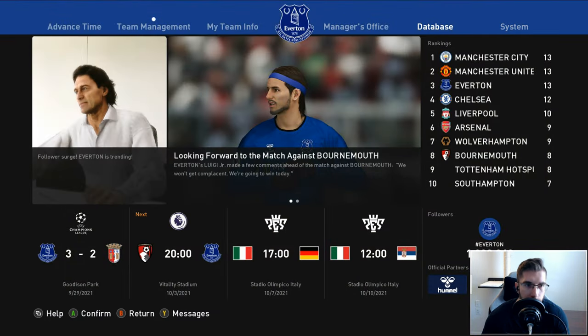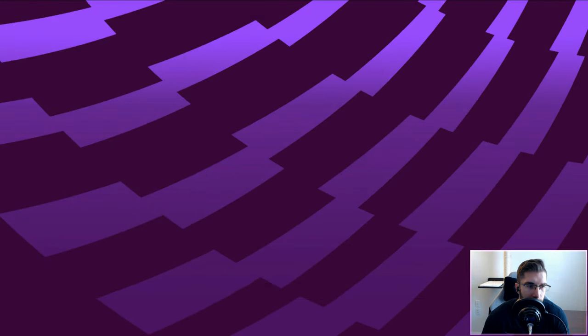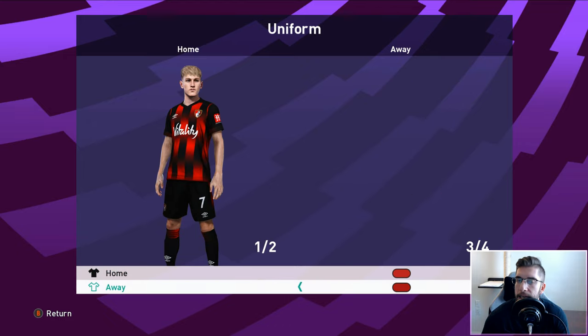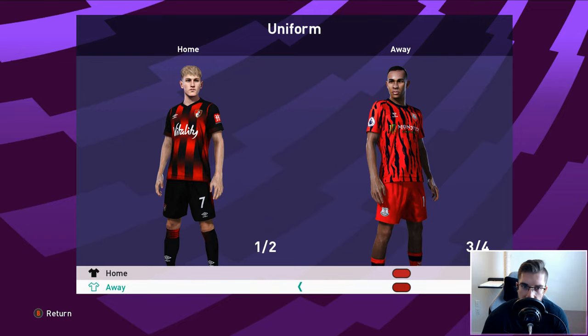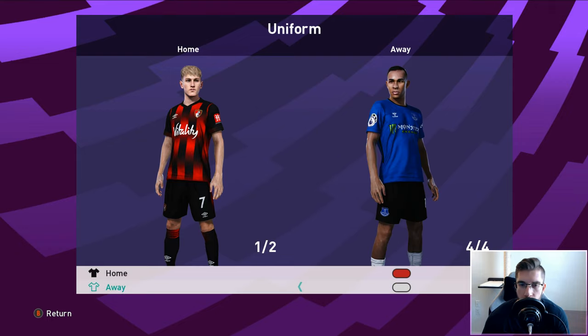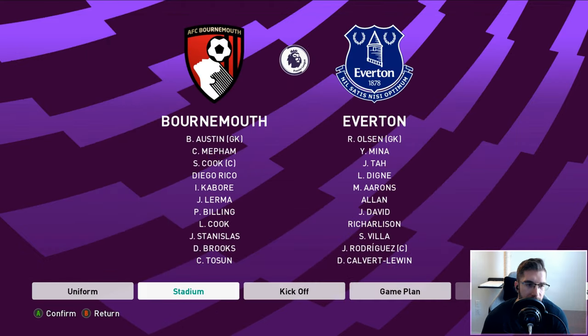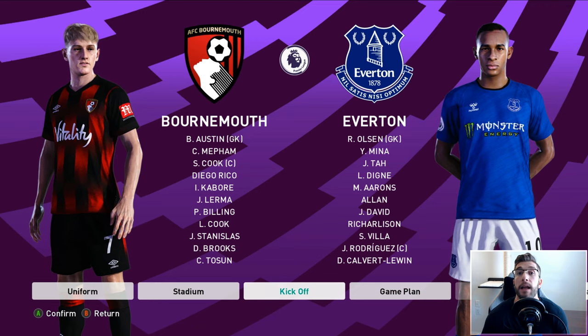Which kit do we want to choose? People mentioned we can't use this kit because Liverpool have a red kit. It's the third kit - Man United have a white and black one, Leeds wear white. It's not like Everton are wearing red as a home kit. It's a third kit, so it's fine. There's the kits, the players, the lineup. See you in the game.